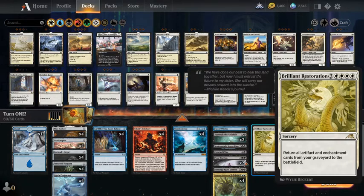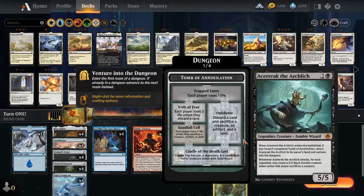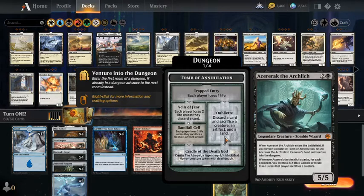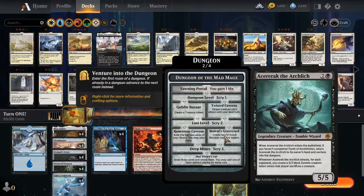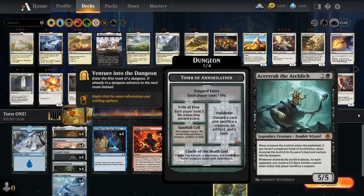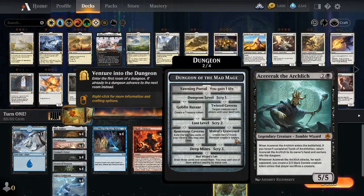The other card you get into your hand with Final Parting is either Savorach the Arch Lich, which can go infinitely. You can play it an infinite number of times and either cause the opponent to lose one life 20 times, or better yet, go through Dungeon of the Mad Mage, which lets you draw your entire library and then cast cards without paying their mana cost.